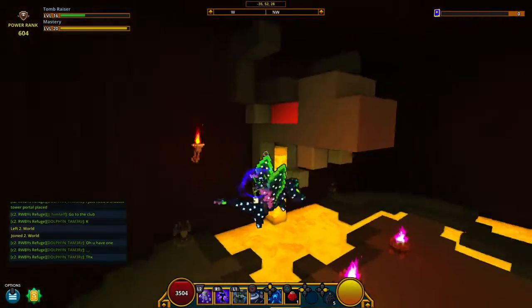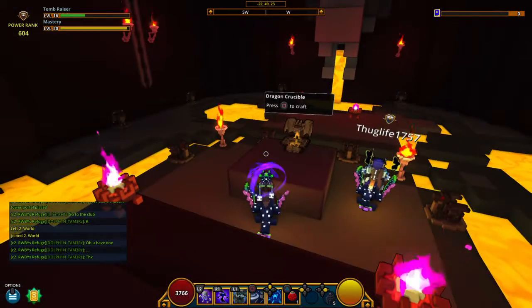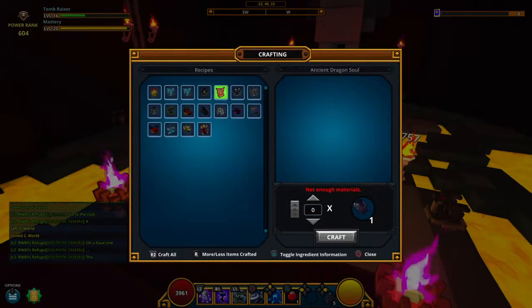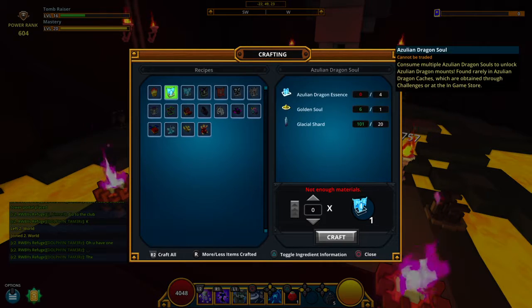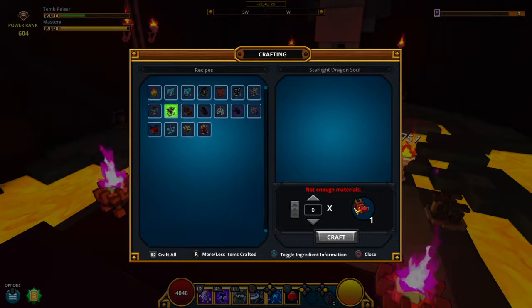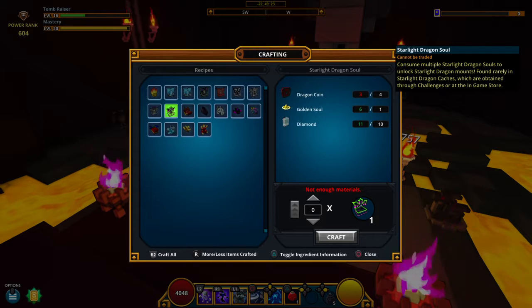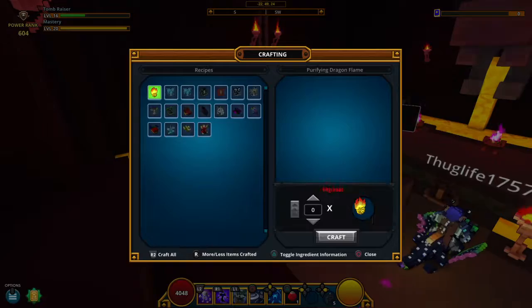Here you can see the Dragon Crucible. What you want to do is open it, and you'll see all the different dragon stuff — but these are actually dragon souls, not the real dragons. Basically, go to your dragon on the right and you'll see all the materials: dragon coins, gold, and diamonds — at least with the amount of dragon that I have.